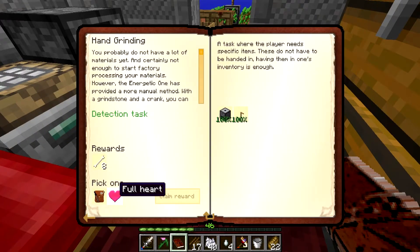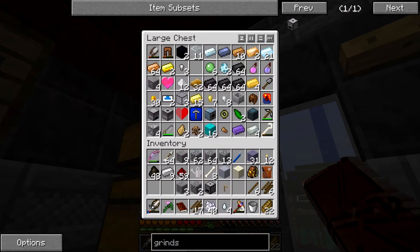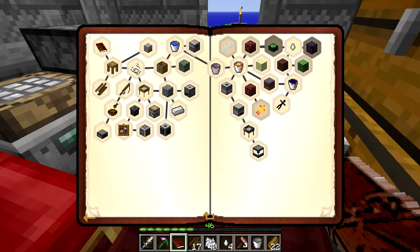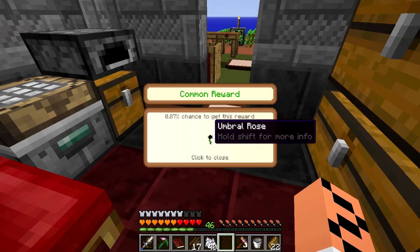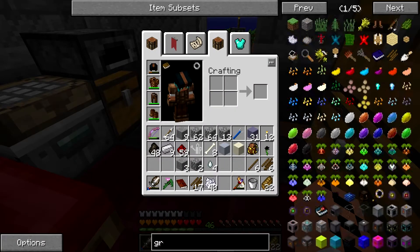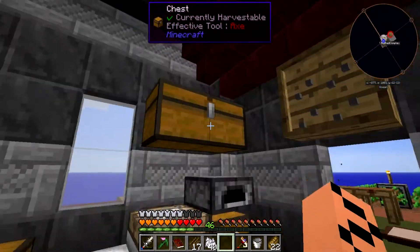We can certainly do that, and there is the crank that goes on top of it. We get a reward bag or a full heart - I'm going to go with the reward bag. We open it and get an umbral rose, which comes from Forbidden Magic. I'm just going to throw that at the bottom for now as I don't need it right now.